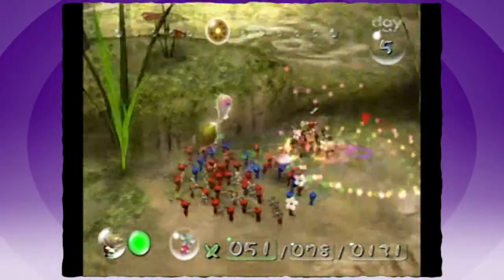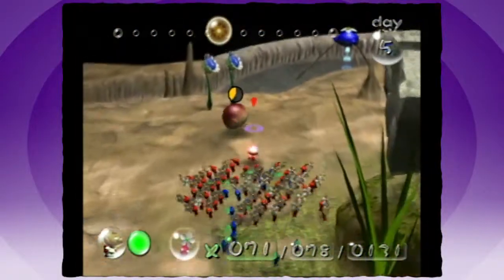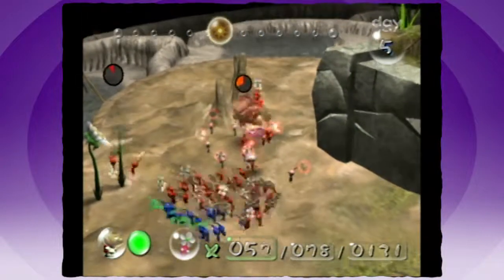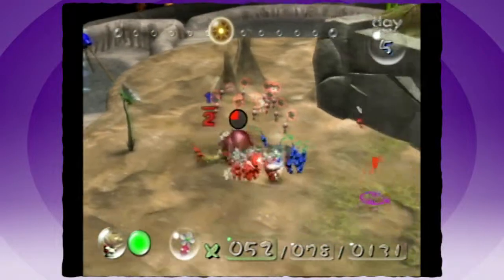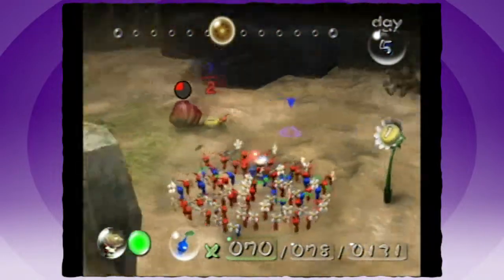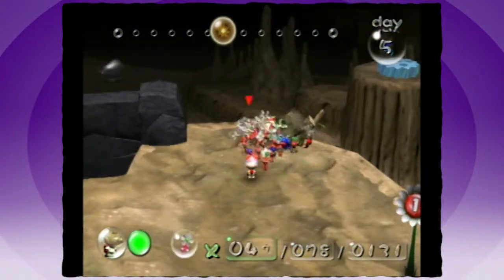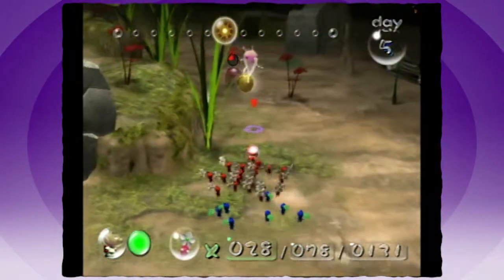Oh yeah, fuck that guy. Is he carrying something? Yeah, he has a piece — he stole a treasure piece! What an asshole! I need to kill him. You got him! He tries to take the pellets, but we're gonna drag him back to the base and kill him quite viciously. That should be it.